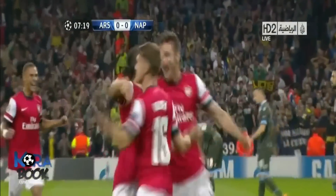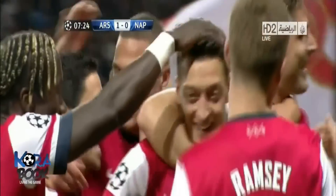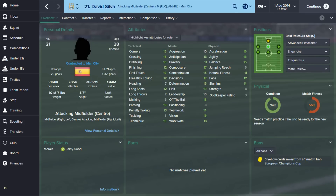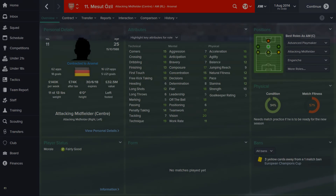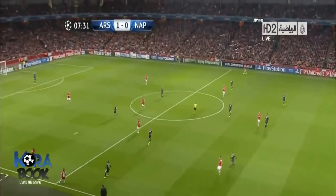During this video we're going to be taking a look at the key attributes for an Advanced Playmaker, and we're also going to be taking a look at some of the top players on Football Manager 2015 for the Advanced Playmaker role. To give you an example of the type of players that can play in the Advanced Playmaker position, on the screen at the moment is just some of the profiles for some really good Advanced Playmakers. So you've got the likes of David Silva, James Rodriguez, Mesut Ozil and Christian Eriksen from Tottenham. First of all we're going to take a look at some of the key attributes for the Advanced Playmaker position on Football Manager.